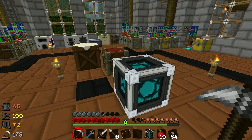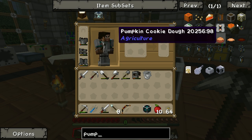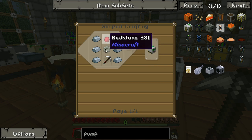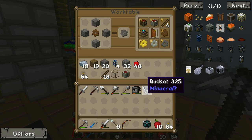So what else do we need for the Lava Source? Well, we need a pump to pump the water up, and we want the Buildcraft pump. It's really easy to make from a mining well: iron gear, redstone, iron pick and iron. So let's get to that.